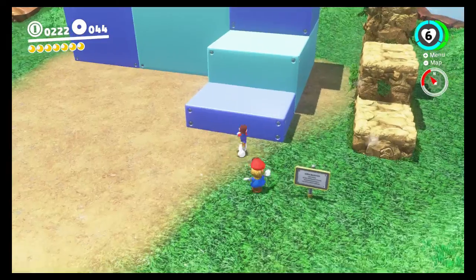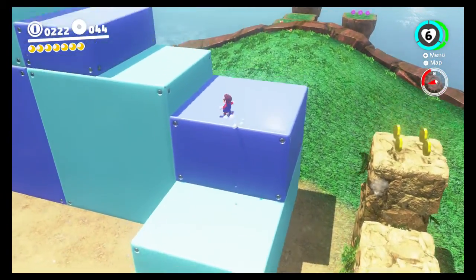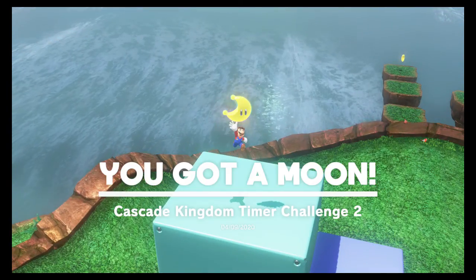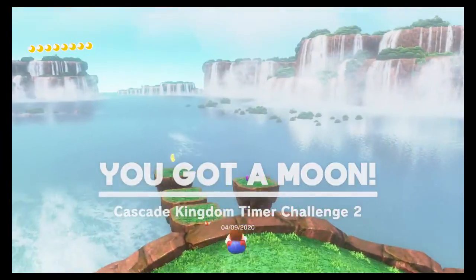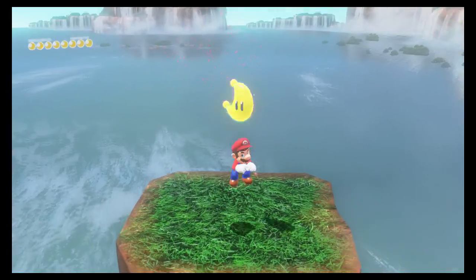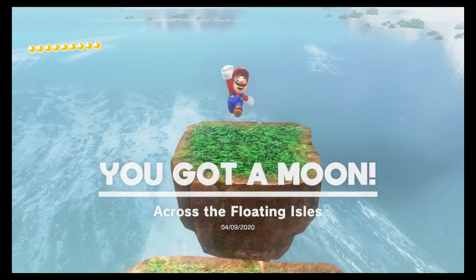These are like time trial missions where you have to throw your hat. Basically, a platform comes up and you have a certain amount of time - as you can see it's disappearing - and we got it. There's another moon over there. It's funny because some moons are super easy and some are hidden in extremely difficult spots, similar to the purple coins.